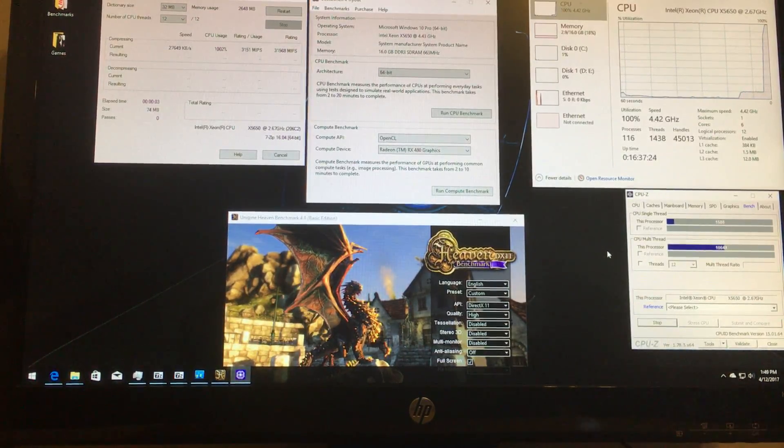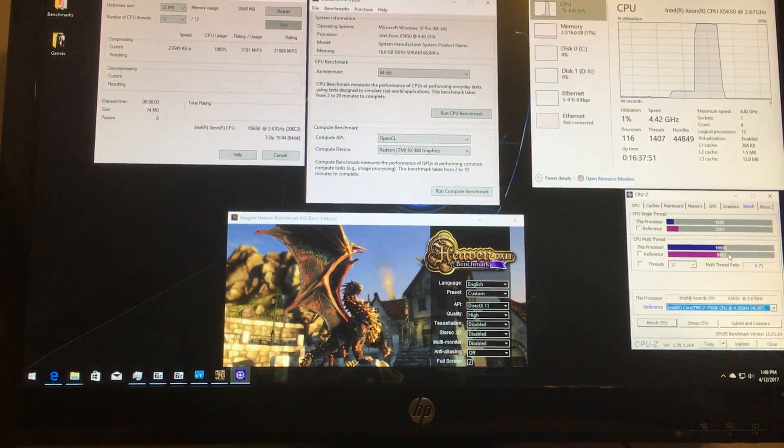Multi-core is up to about 10657-10658, almost 10660. If we go down to the 7700K comparison, it does beat the Xeon in single-thread — which I knew it would — getting 2301 versus 1588 at 4.4GHz. But the Xeon wins at multi-thread: 10656 versus 9963. Another interesting thing is that it destroys the 9590, and that came out way after this — 1588 to 1376.